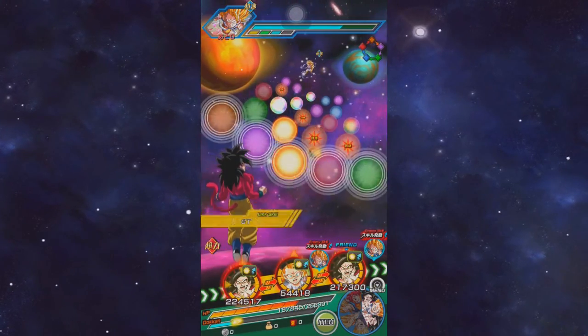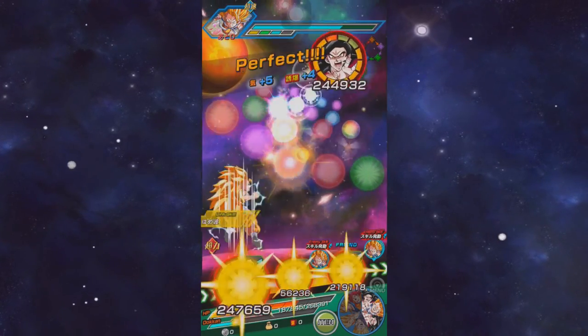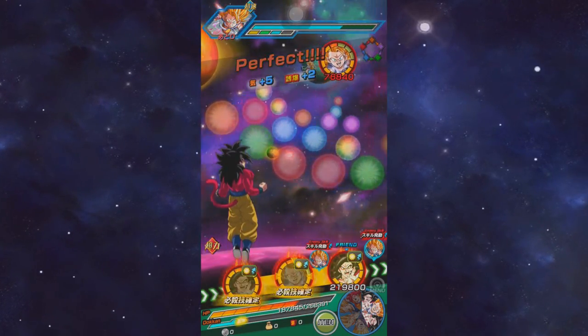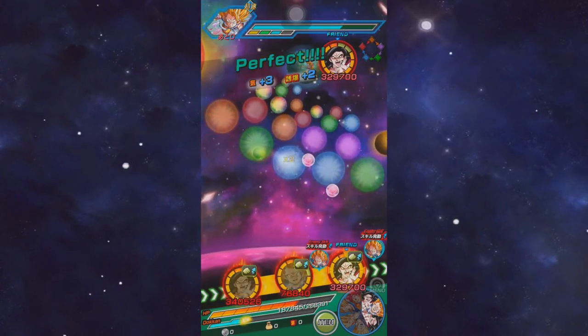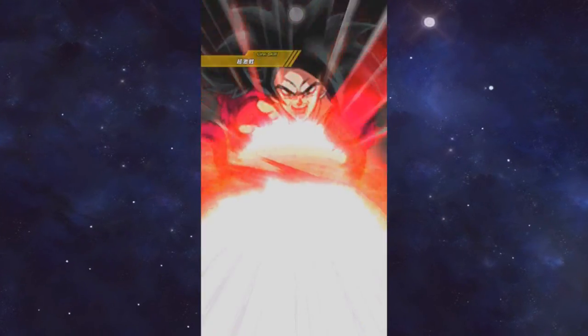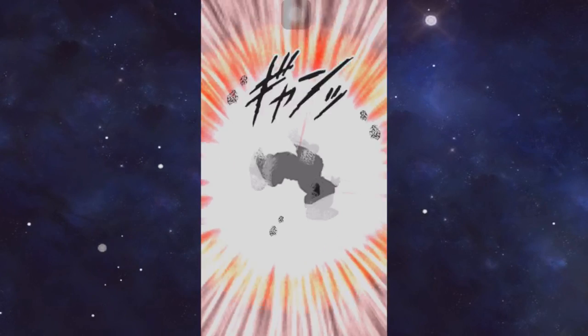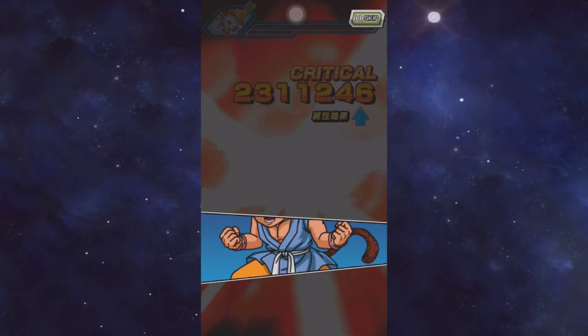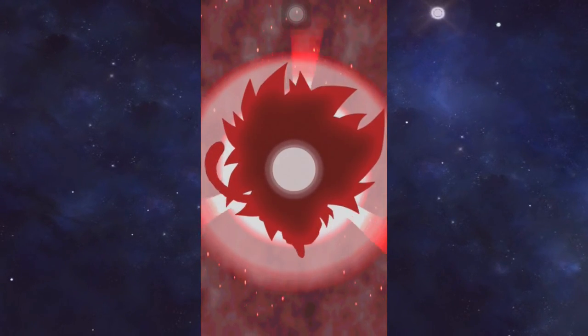The other unit I put in the number 5 spot is Super Saiyan 3 GT Goku. His main role in any team is to provide that 33% attack boost, and when grade 8 goes off it's a nice thing to have in a tricky scenario. He has decent links: Super Saiyan, Kamehameha, Limit Breaking Form, Over in a Flash, GT, Saiyan Roar, and Fierce Battle. But everyone knows he forms one of the best partnerships in the game with Super Saiyan 4 Goku — the boost he provides to that unit is absolutely insane, which instantly makes him optimal on that team.